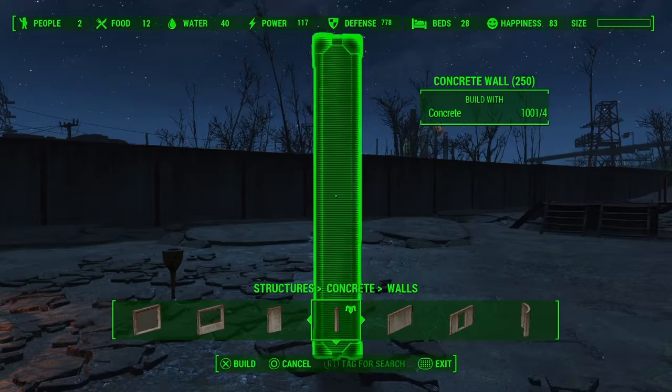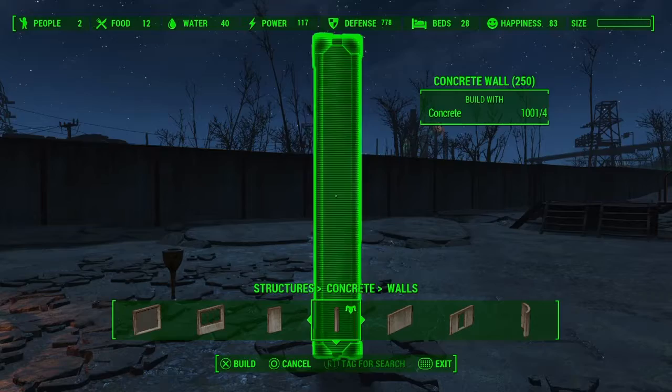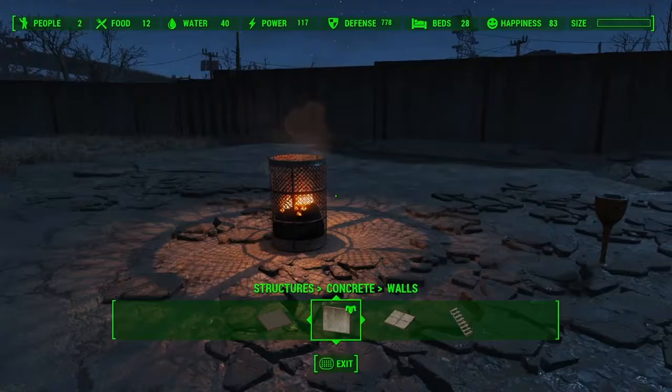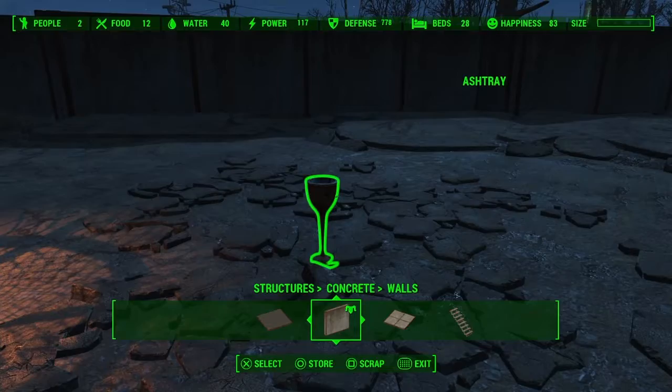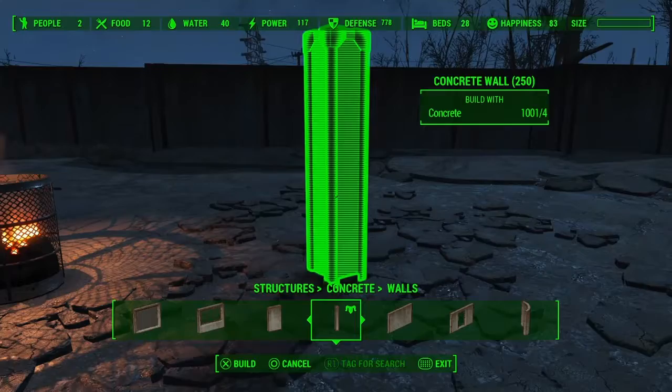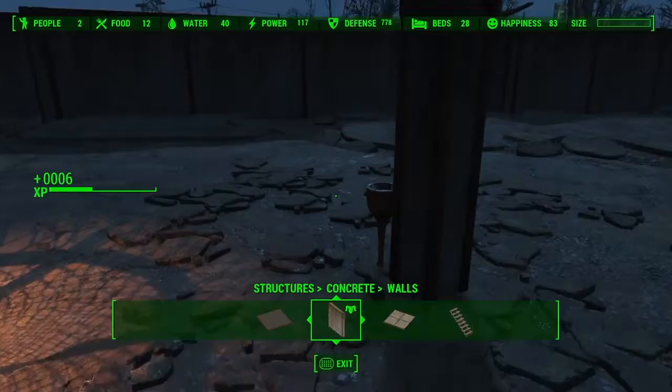First thing you're gonna need is the concrete pillar, or the concrete wall piece that looks like a pillar, and the build list. Let's describe what I'm gonna do — we got a fire barrel and an ashtray. It could be any two items that you want to join, or you want to get something out beyond the borders, but in this instance I think it would look cool if this ashtray was actually inside the fire barrel.